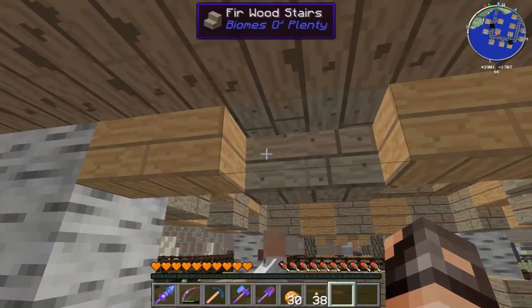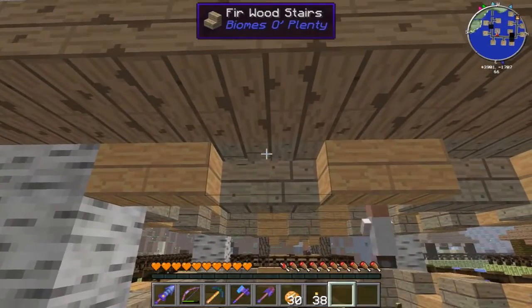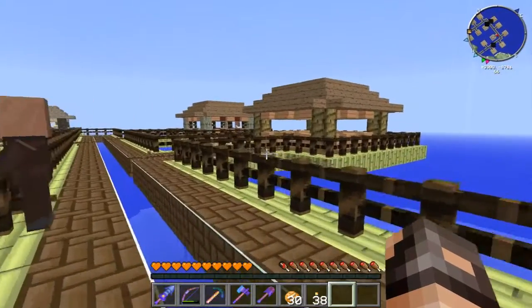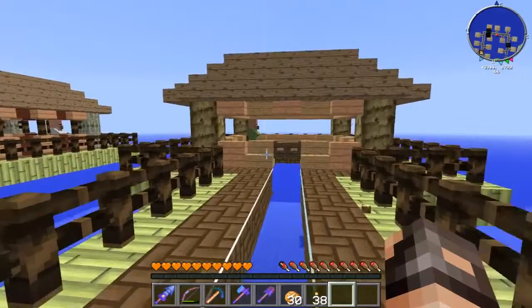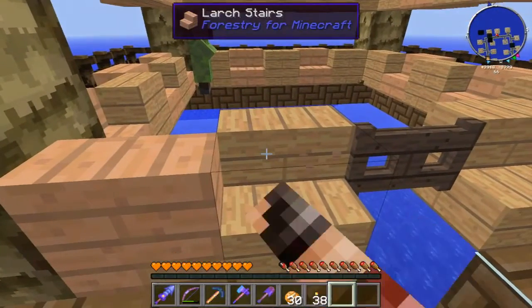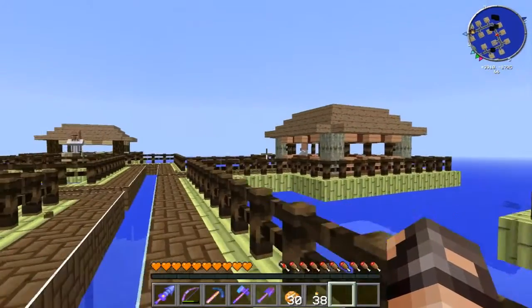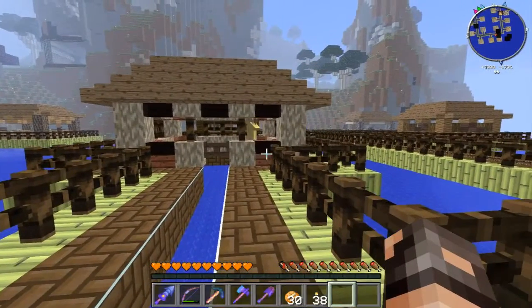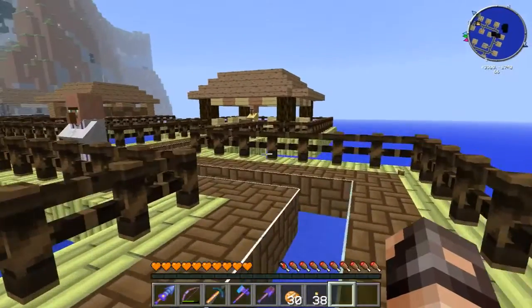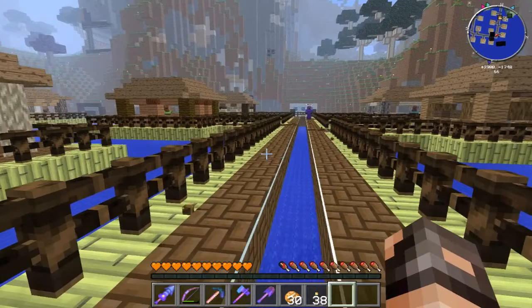Here's another one: poplar logs, larch stairs, and fir wood stairs. You can see that's just a little bit of a different color, but it actually still goes pretty well with the design. They're just nice little huts where we put a villager into each one, and they came out really cool looking on most of them. Some of them she did like test designs, and they came out pretty cool.